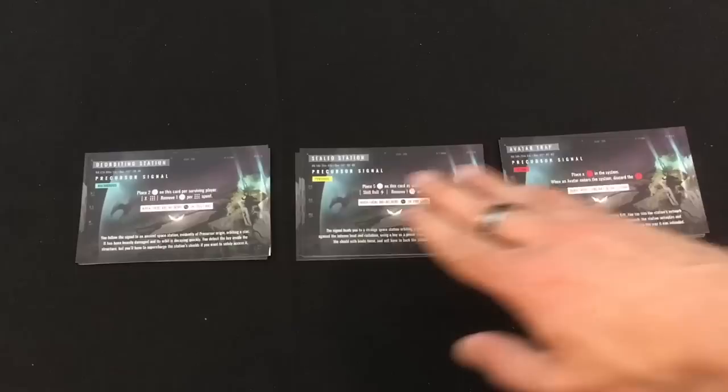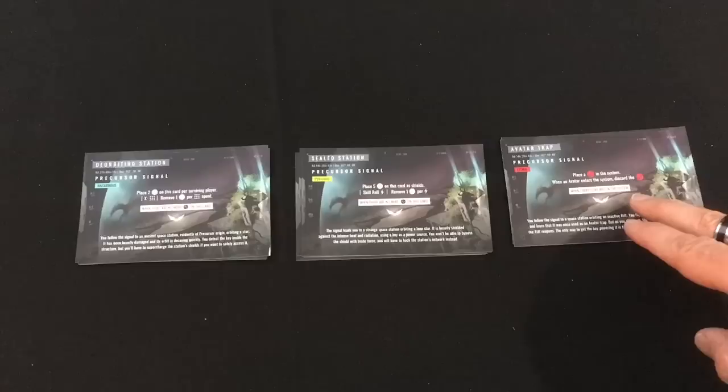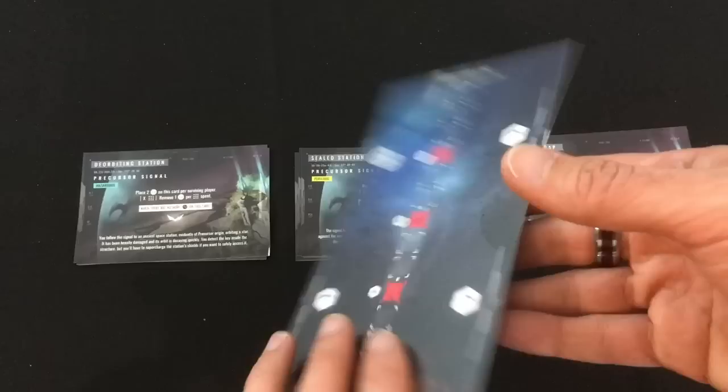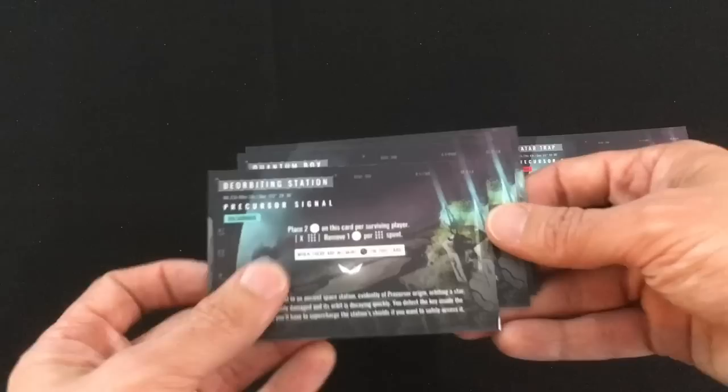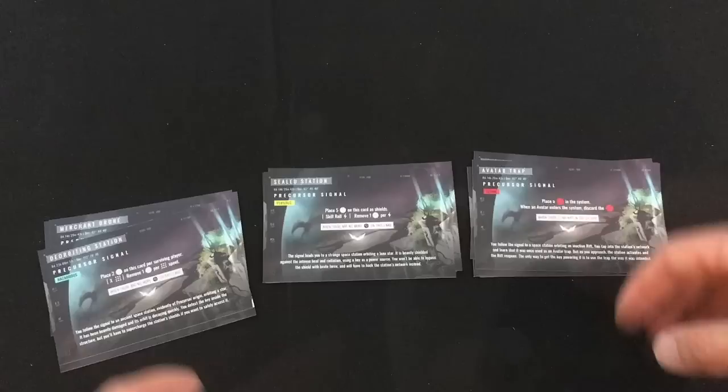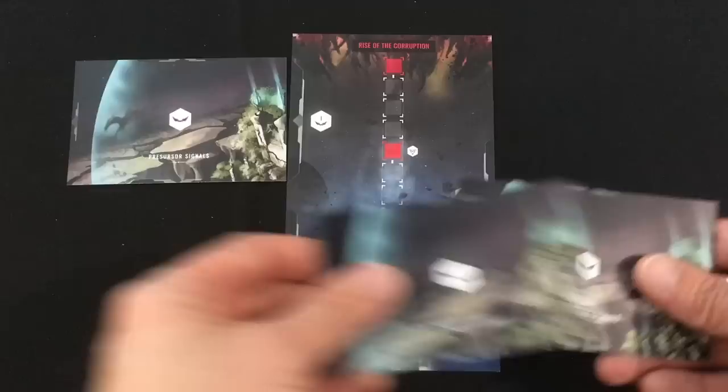Setup begins by putting together your antagonist and your goal. First you're going to take your precursor signals that are leading you to the keys, and you're going to shuffle them up together and randomly draw some. You have to decide if you're going to play a three ship game or a four ship game, which changes a few things in setup. For solo I'm going to play with three ships, but with two players you would each play two ships, three players one each, and four players one each. I'm playing on medium difficulty, so I'm going to take two easier precursor signals, two medium perilous precursor signals, and two of the most difficult lethal signals. I'm going to shuffle all six cards together and draw three at random, because in a three ship game I need to find three keys. I'll put away the rest without looking, and these three are going to be slotted in their spots, unseen until I actually encounter those spaces.